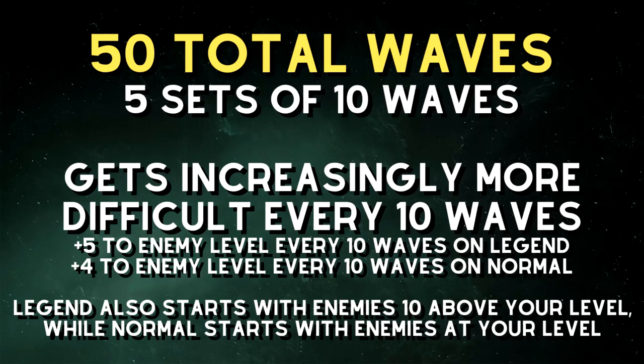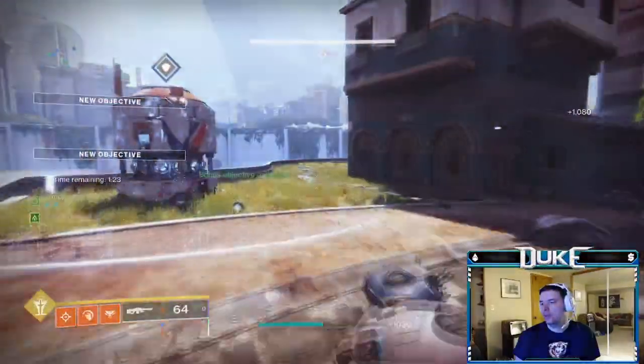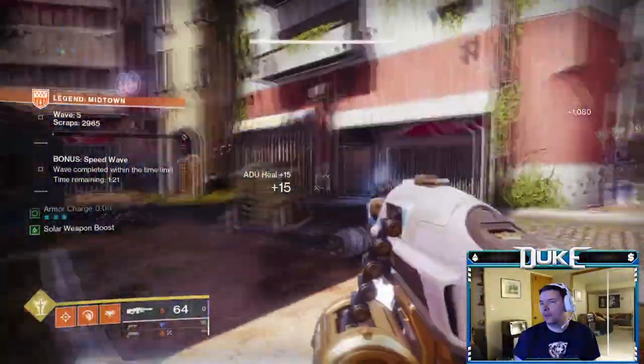First, let's talk about the basic layout of the waves. There are a maximum of 50 waves, but you can think of it as 5 sets of 10 waves, with each set becoming increasingly more difficult. Within each set of 10 waves, there will be 5 basic waves — basically just kill everything to progress — and there will additionally be 5 unique waves.